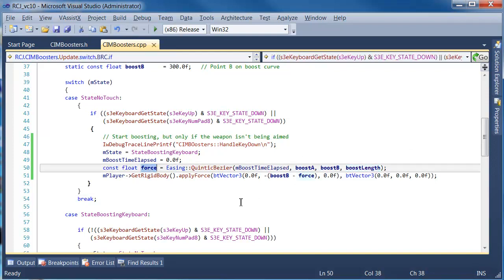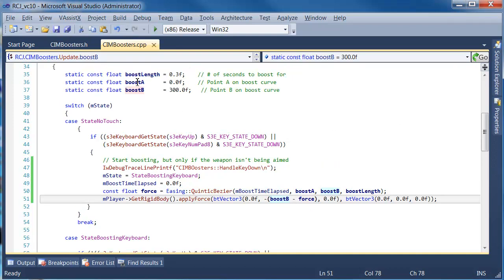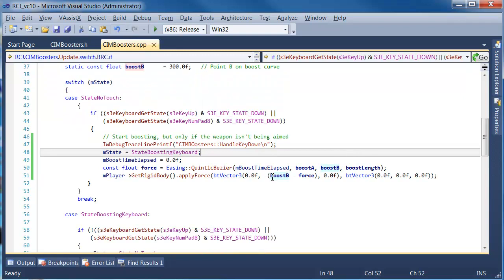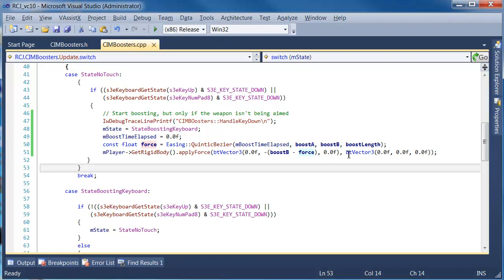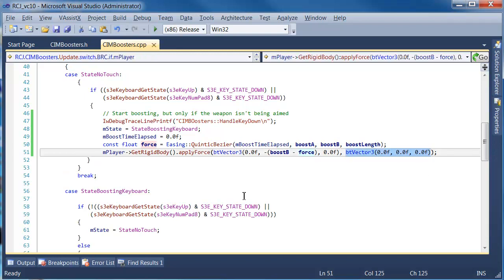Once we have that initial force on the first frame, we apply it to the player's rigid body, which is his physics body. The force is changed slightly — we get a raw force, which is essentially a one-dimensional vector, and we transform it into the right space. We also invert the Quintic Bezier easing using the formula: minus brackets boost B minus force, which transforms it into the right space and gives us the right shape curve. We apply it at the center of the rigid body, not at any particular offset point.